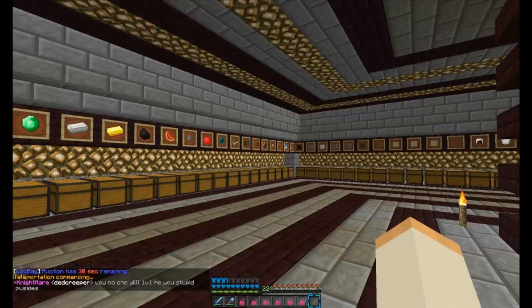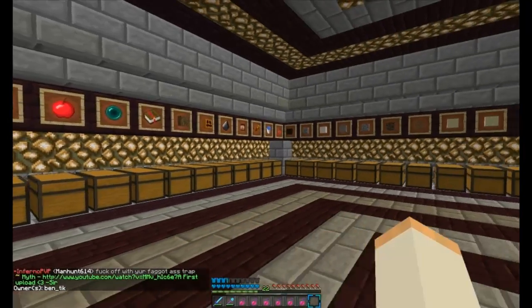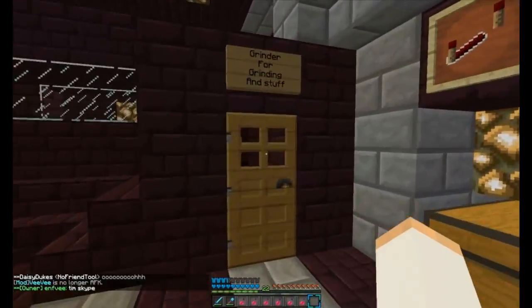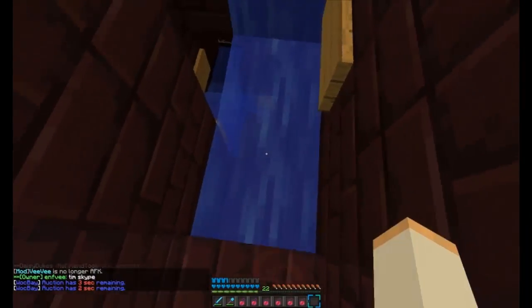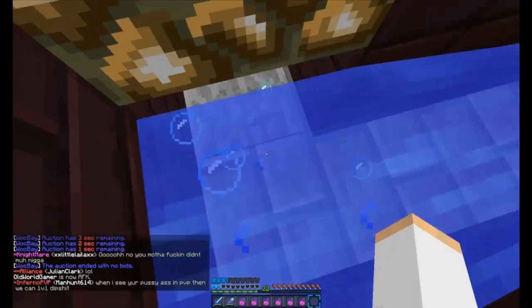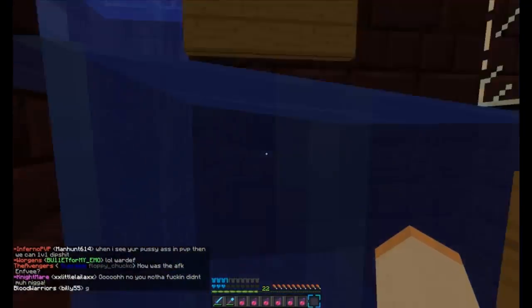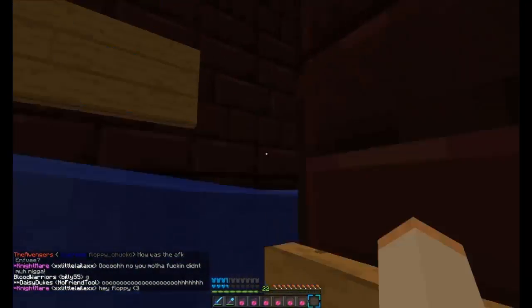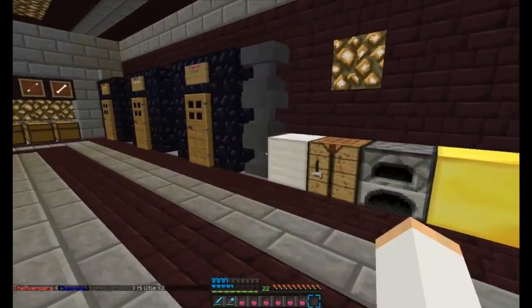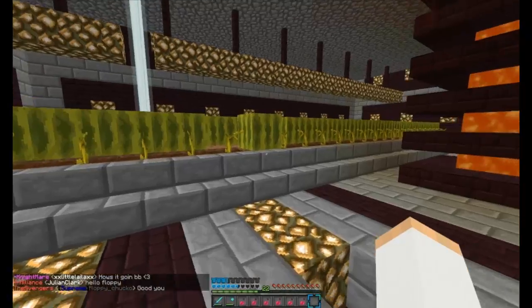This is the trusted base where all the main members of our faction built before we started recruiting people. We've got one of our chest rooms up here, which is the one we use most of the time. Over here we have an AFK acrobatics grinder to get your acrobatics up for the McMMO plugin — it makes you take less fall damage and other things. All you have to do is stand here and the water takes you back up and drops you off, giving you McMMO levels. We've also got anvils, a little crafting area, and two small farms from the start of the map.